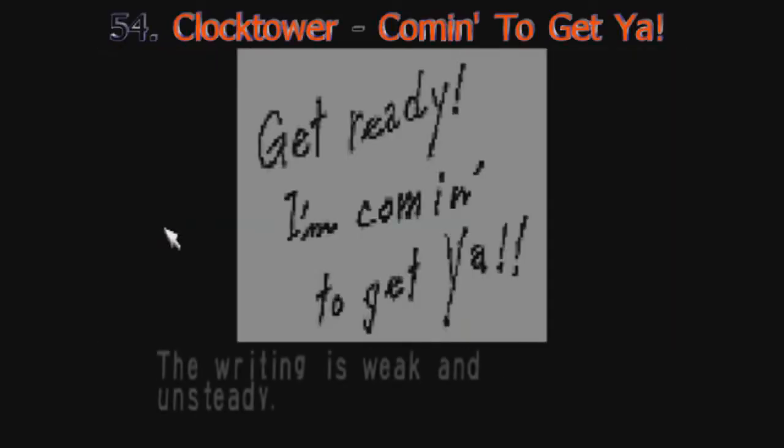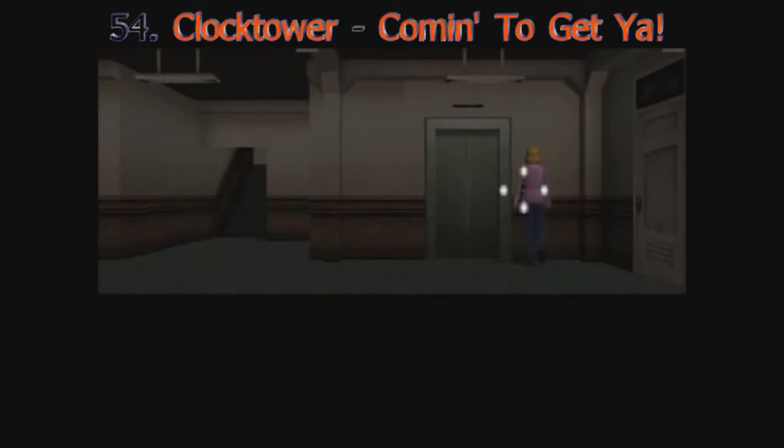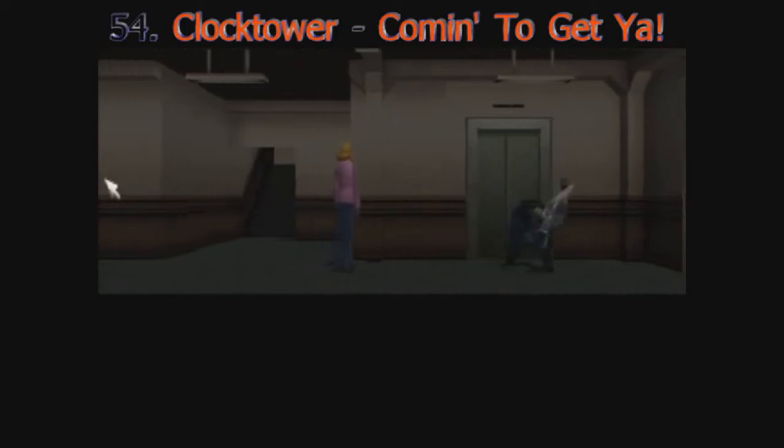Getting chased by someone can be terrifying if done right, and it's especially creepy when you get a foreshadowing of it. The graphics are too bad to ignore, but getting chased in Clock Tower was especially scary because of the change in music and the fax machine message you get before being chased, which reads: 'Coming to get ya.' It also notes that the message was sent by someone in the building.